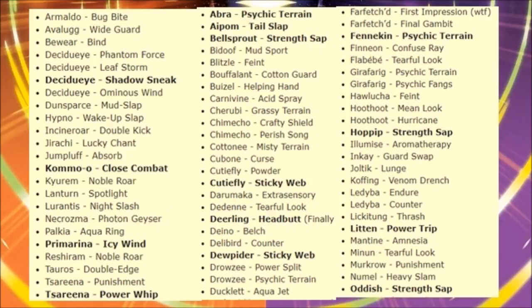Alolan Marowak learns Curse, which regular Marowak already gets — but the Alolan form can capitalize on Curse, which is great. Cutiefly and Ribombee get Sticky Web, making Ribombee the fastest Sticky Web setter in the game at around 114 Speed. Darumaka gets Extrasensory — no.